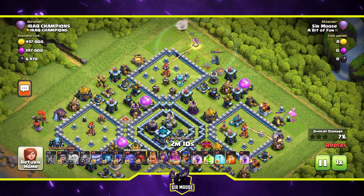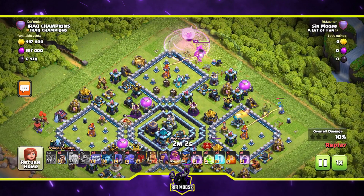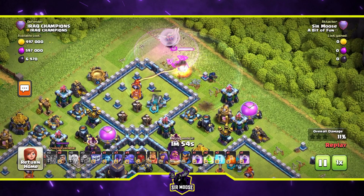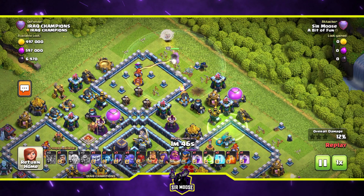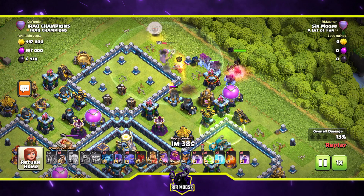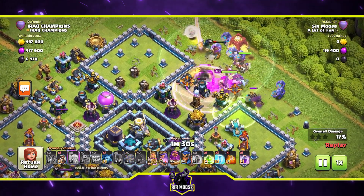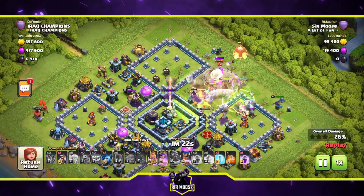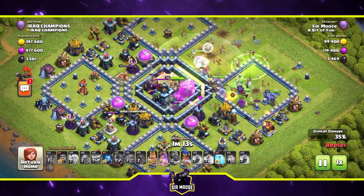One side of the funnel done, and the other side with a couple of balloons and the baby dragon. This attack isn't going to plan — I wanted to take out the multi-inferno and scattershot. The royal champion heard me and tried to take out the scattershot, so I put a rage spell on him. I put a jump spell in that compartment to take out the other multi-inferno and scattershot. We won't deploy the rest of the troops until that multi-inferno is out. Boom — rest of the troops in: queen, king, siege barracks.